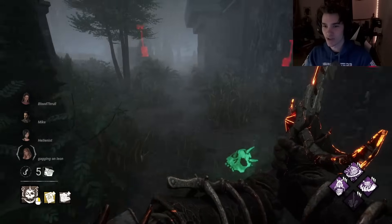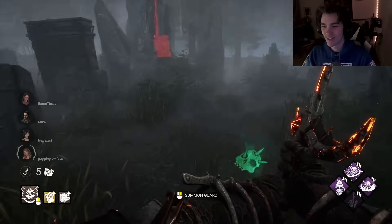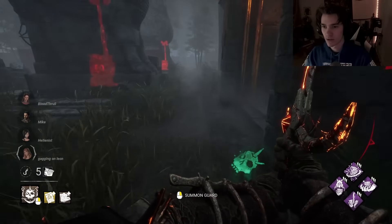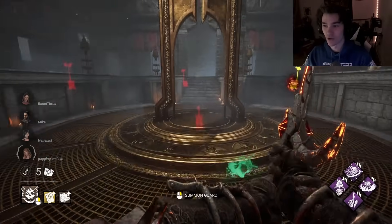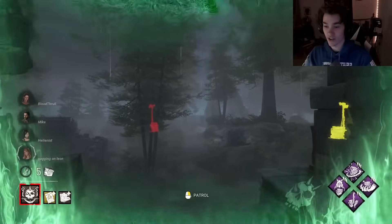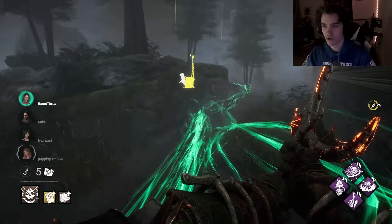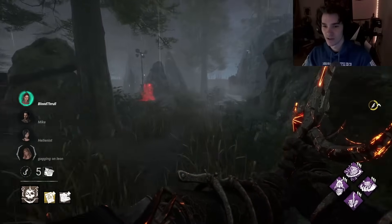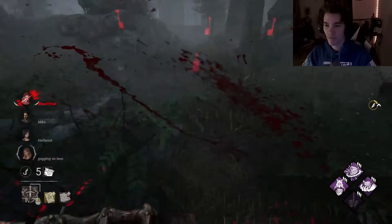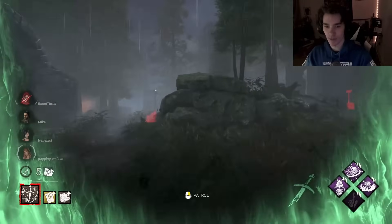I wouldn't be surprised if they DC once they hear my terror radius coming in. All right, no one there — I went around the entire map and didn't hear anything. Beautiful — that's why everyone discords, it's guaranteed info they can't avoid unless they have Residual Manifest, but how is that gonna happen? Fear me. Fear the butt man! Oh she's right there — hello! We know two people were there — think we can get a hit with an Assassin?